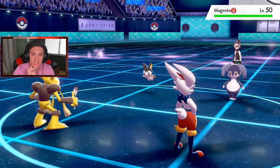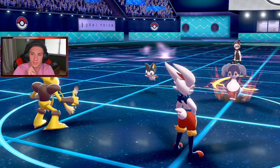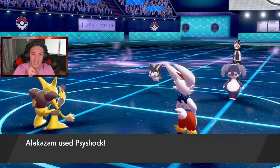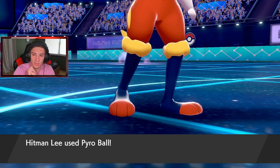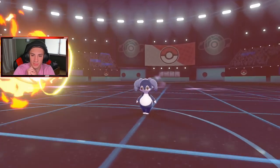X-Scissor lands — beautiful, we get the KO and the win! Someone let me know in the comments what Expanding Force does and why it's hitting so hard. GG — we go two and one and get to show off Alakazam in the final battle!